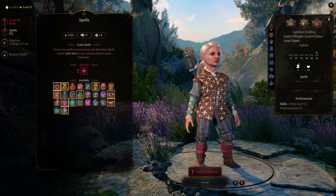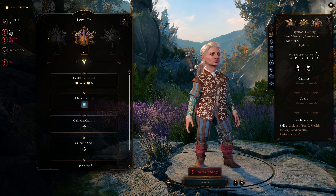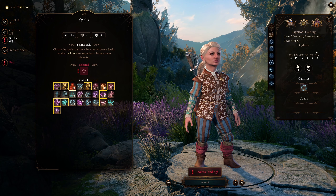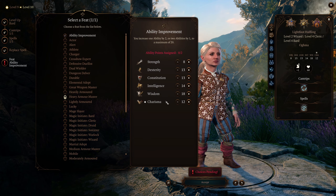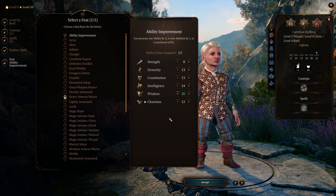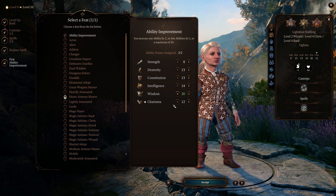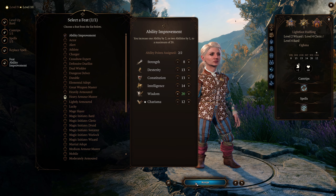Confirm that — spells don't really matter. For our last necessary level, what does matter is the feat: take ability improvement and put it into wisdom to get your wisdom up to 20. You now have a +10 in medicine and a +5 from wisdom, meaning you can only fail the medicine check on a natural 1.